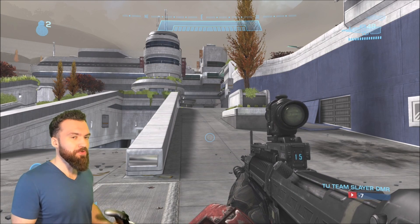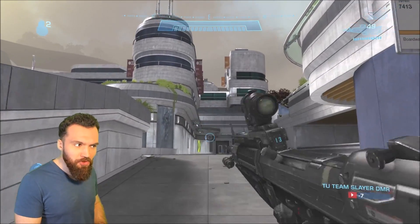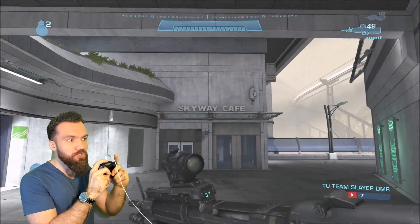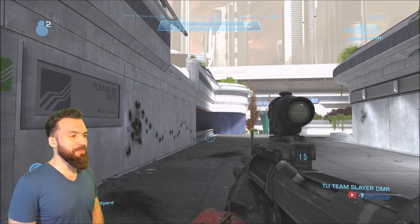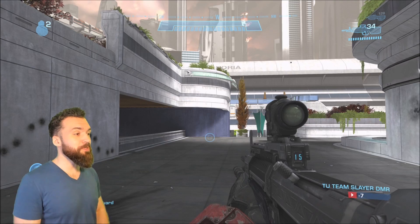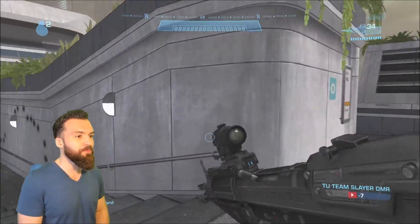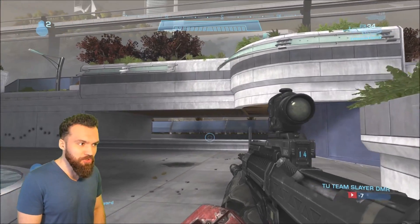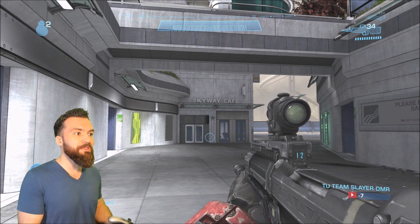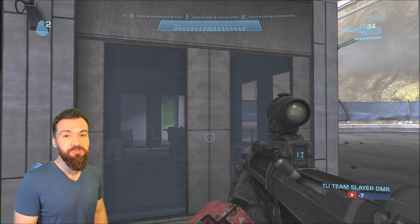The last, and in my opinion most frustrating thing about sprint — consistent in Reach and Halo 4 — is the amount of time it takes to shoot out of it. It puts your gun down and it's so hard to fire a shot. I'm mashing the trigger out of sprint and it takes so long to fire a shot. For some reason, the melee isn't affected by this — I can melee out of sprint and cancel back into sprint instantly with no time delay.